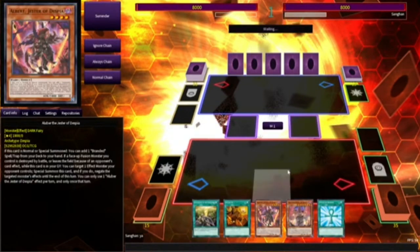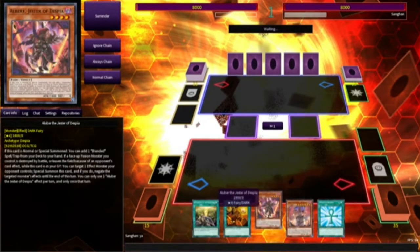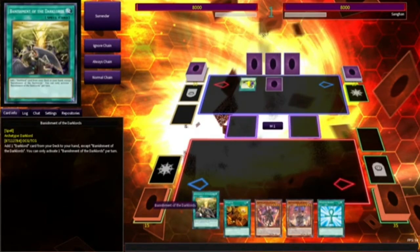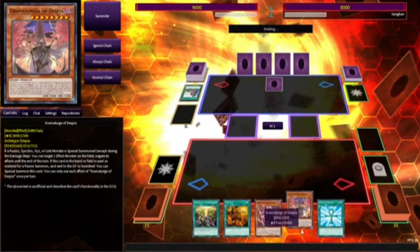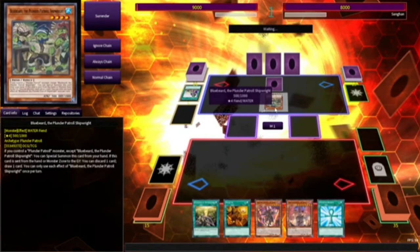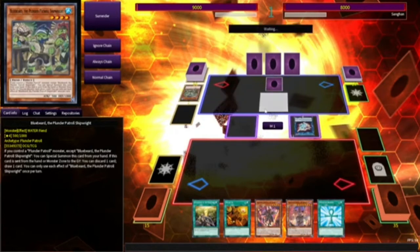So we're not quite versed but that's fine. This hand is actually pretty decent. We have Alber which can search our fusion spell and can search a Dark Lord. So what we can do is bring out Lucifer on turn one and nuke the field. And then on next turn bring out Dramaturgy of Despia so he can negate one of his monsters. He's playing Plunder Patrol — I don't know, I've never played against Plunder Patrol before, so I don't know how this is going to go.